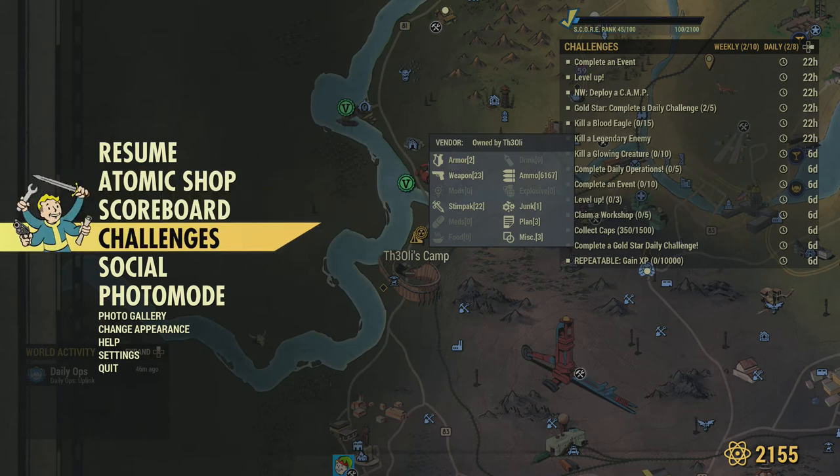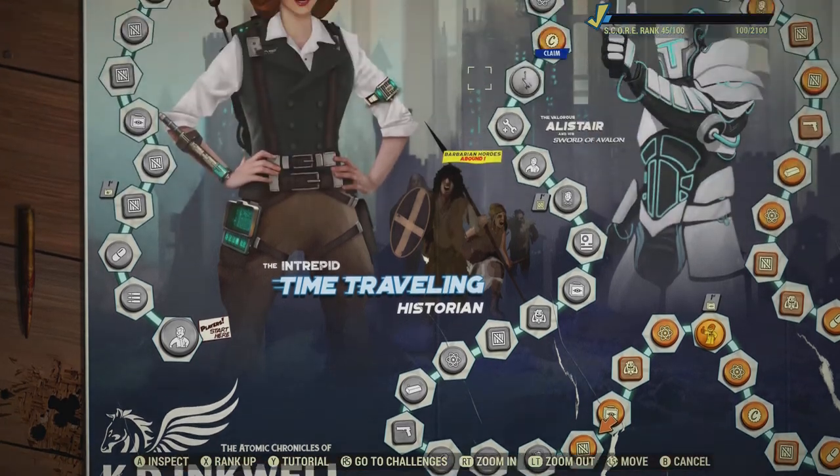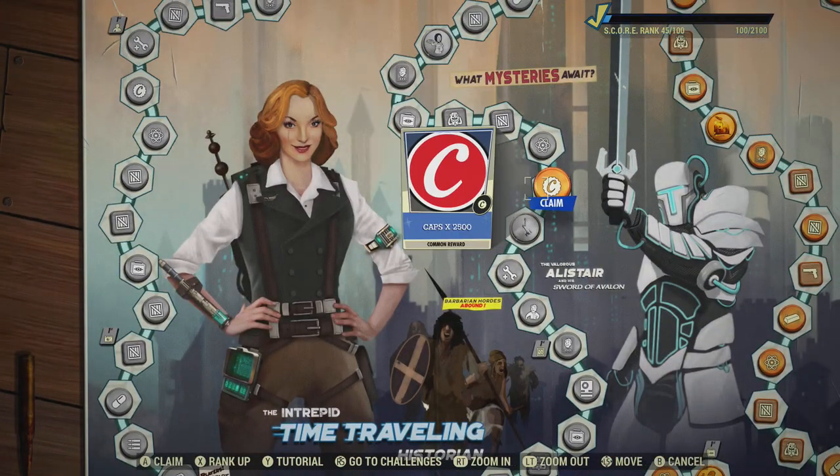Most people have too many caps anyway. So on the scoreboard, we'll get these rewards where you can actually claim 2,500 caps. As soon as you do that, it's going to end this challenge, because you've just now collected 2,500 caps. I'm probably going to save this for when I have the 2,500 cap challenge, and if I don't by the end of the season, then you just claim them.